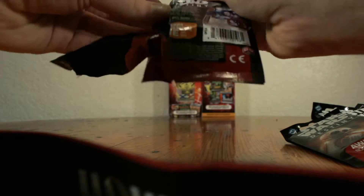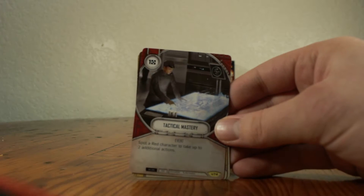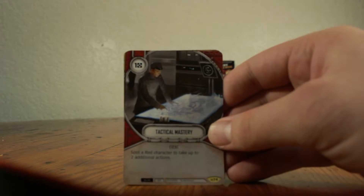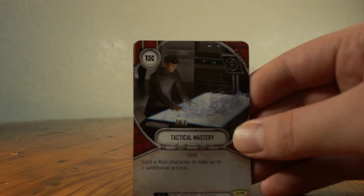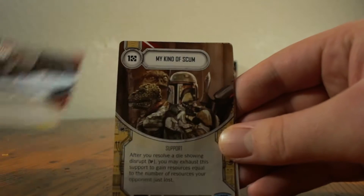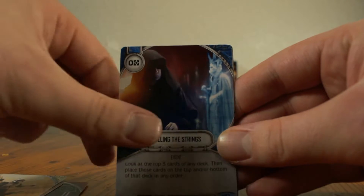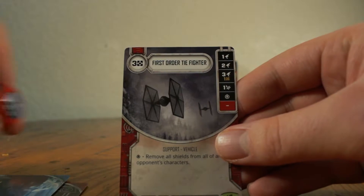We like to hide the dice so you don't see them. And then most people — the rare is in the front — so to show the front card, we'll put the front card to the back. So we have Tactical Mastery, My Kind of Scum, Arm to the Teeth, Pulling the Strings, and First Order TIE Fighter.